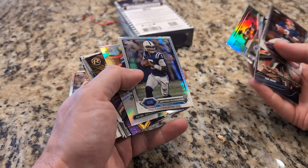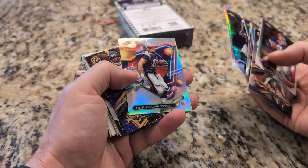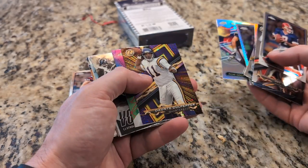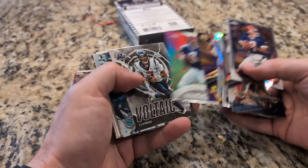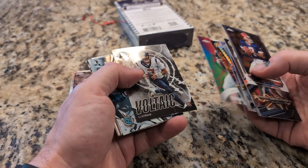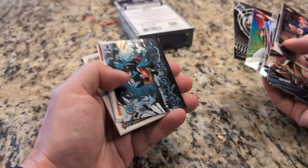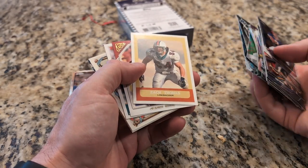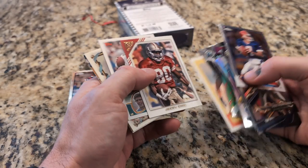Here's Anthony Richardson — rookie card. That's the guy I got on the patch card, right? Yeah, that's the same guy. Dante Culpepper. Doug Flutie. Steven Davis. Another Jerry Rice card.